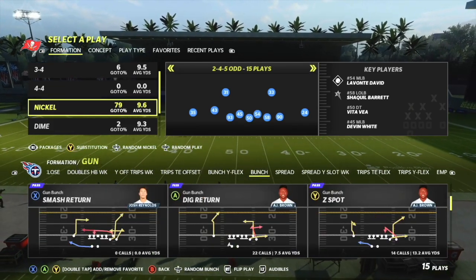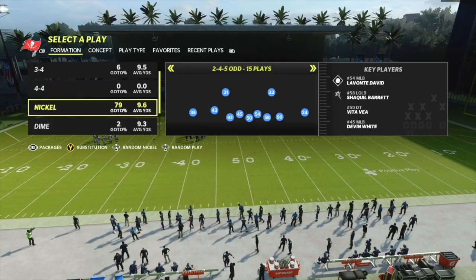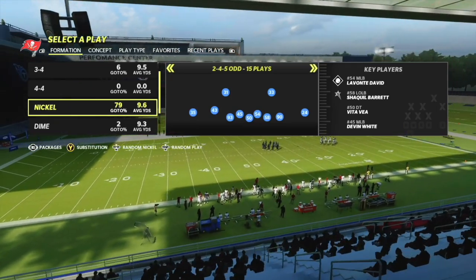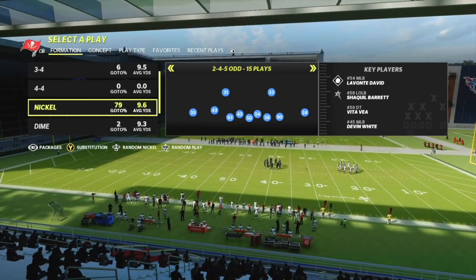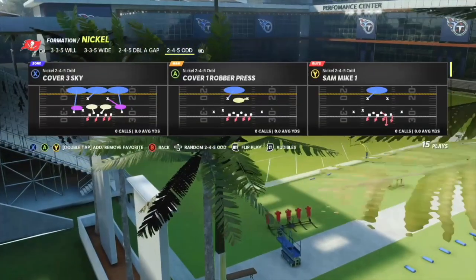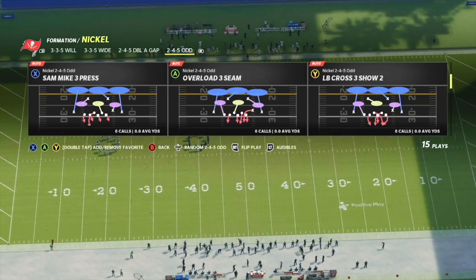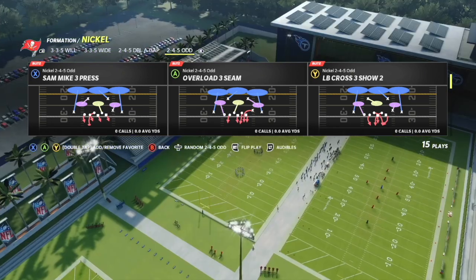On offense, we're starting in gun bunch, so let's go to gun bunch and pick a play that's sending out five receivers. Now, this blitz works against somebody sending out five — it will not come in against a blocked running back or a blocked tight end. This is going to force them to block a running back or tight end to make sure it doesn't come in. You need to have auto flip off for this blitz. We're gonna come out nickel 2-4-5, flip it, and then go to the play LB Cross 3 Show 2 — linebacker cross three show two, which is a cover three that looks like a cover two. It really disguises the defense nicely.